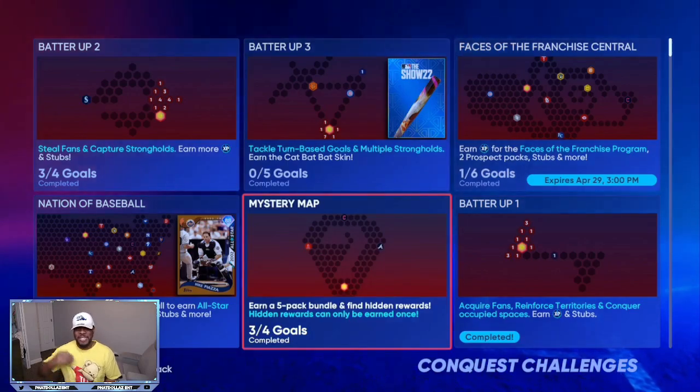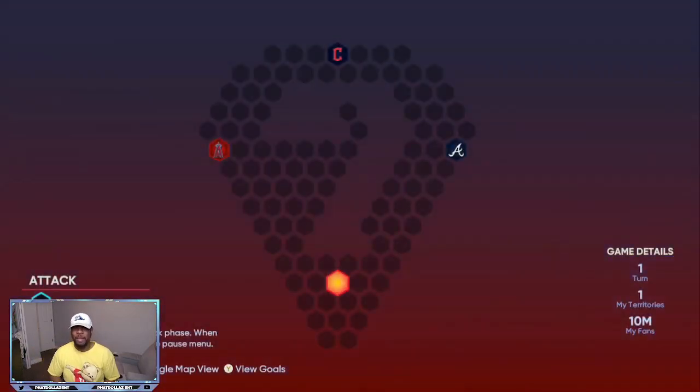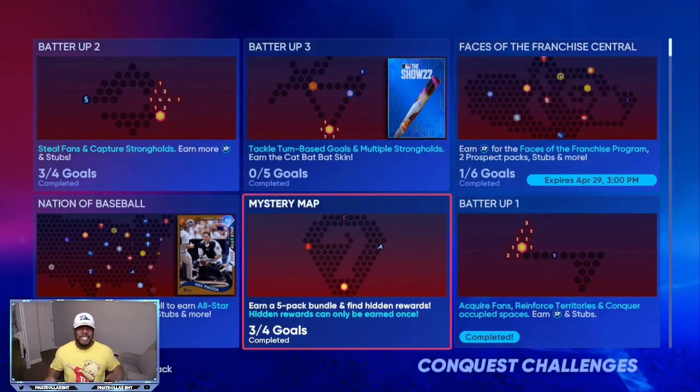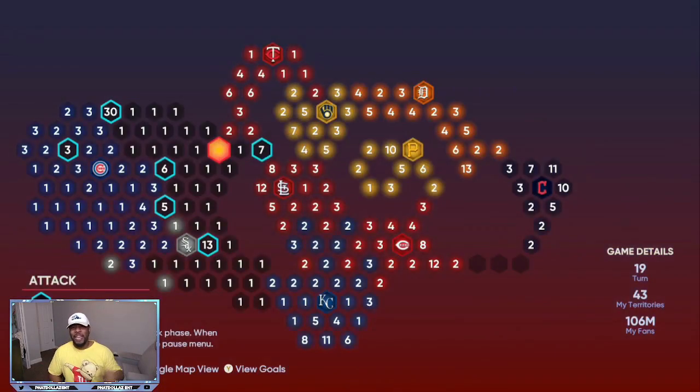Another good way to make stubs and have a chance at higher diamonds is the Mystery Map — only three games you have to play. Repeat this over and over every day; spend 30 to 45 minutes to complete it and get five packs. Stash them — you don't have to open them right away. The next day come back, complete the whole map in 25 to 30 minutes, stash those packs. Before you know it you'll have 60 to 70 packs saved up.